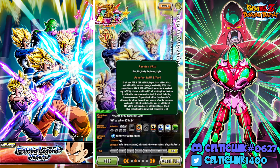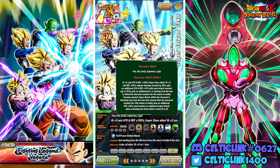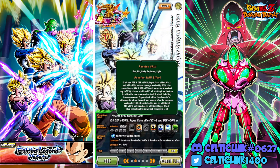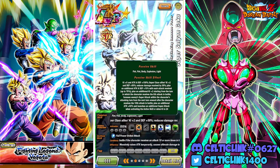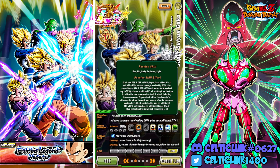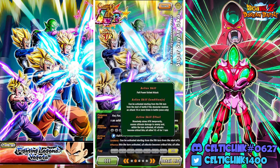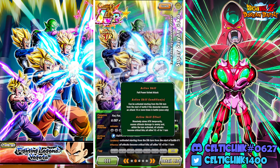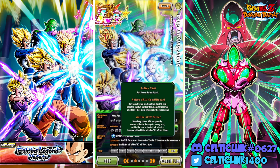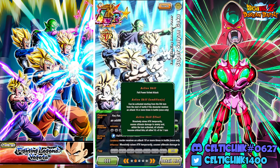He gets an additional Ki +2 from the turn in which he receives the 5th attack. He receives enemy Super Attack within the attacking turn from the next turn onward after he receives the 10th attack in battle. Plus an additional Attack +50% and launches an additional Super Attack when activating the Active Skill or when getting 24 Ki. He does have an Active Skill that can be activated from the 5th turn from the start of battle, or after receiving 10 or more attacks.